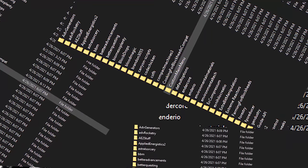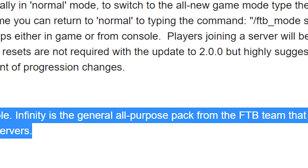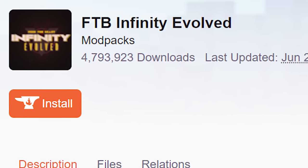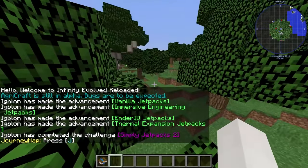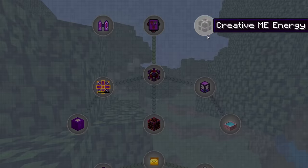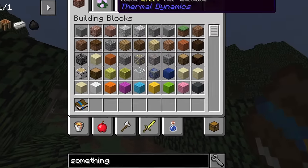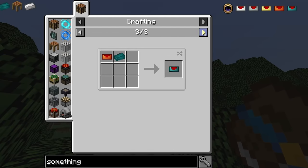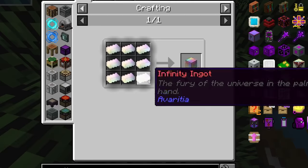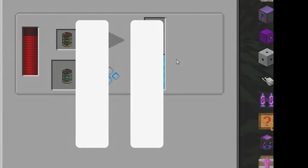Mod packs with hundreds of mods thrown together in no logical order are called kitchen sinks. Kitchen sink mod packs let you experience the features of each of the most popular mods at the same time. One kitchen sink is called Infinity Evolved, and this was my first ultra modded experience. When you begin a world with these mod packs, you are usually given a guide book explaining how to start off, what you should do to progress, and what the end goal is. In Infinity Evolved, the goal is to craft an incomprehensible item requiring hundreds of steps. However, this video is not about Infinity Evolved.